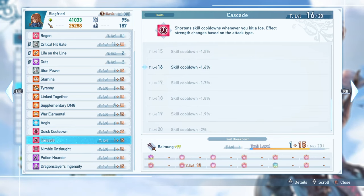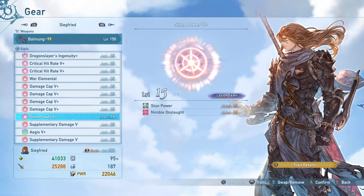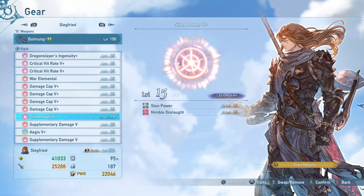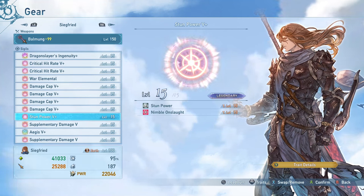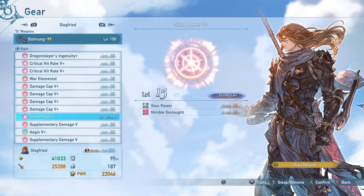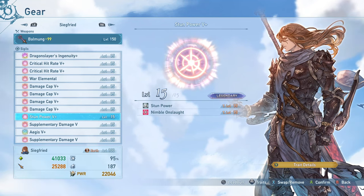One level of Cascade gives you most of the benefit out of that as well, meaning you're able to use your important skills more often — your buffs, your gap closer, and your really high stun attack. Siegfried and skill cooldown reduction is a very good combination. I am also running a Stun Power sigil. I normally would not run one of these raw on a character, but it's very efficient on Siegfried because he has extremely high stun damage already. Being able to fill stun meters by yourself — stopping attacks and sometimes skipping phases — makes this really nice to have.